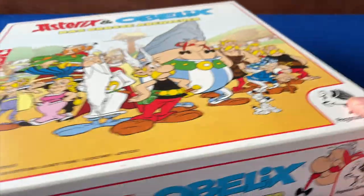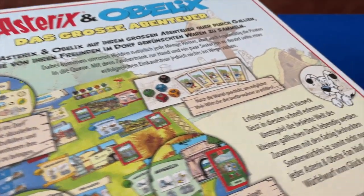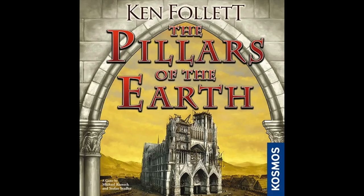If you can find a copy, fear not — there's no text in the game aside from titles of cards and locations, and there's an English rules translation on BoardGameGeek. The game is designed by Michael Rienec, respected designer of Cuba and Pillars of the Earth, and it's playable by 2-4 players aged 8 and up in 40-60 minutes.